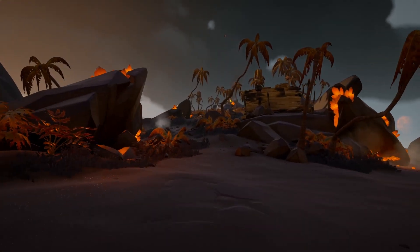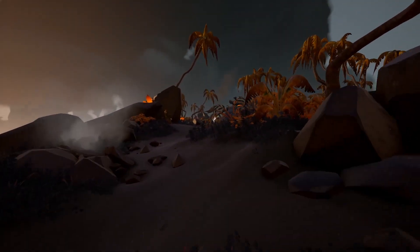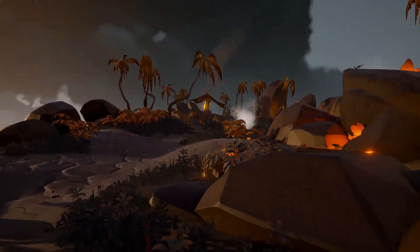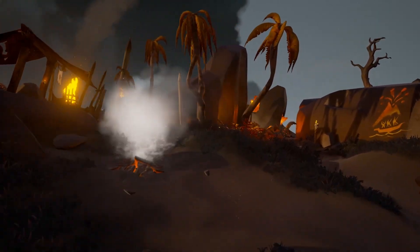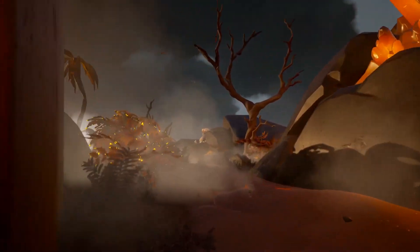By jumping onto the island, you will see a hill leading up to a chalice. This is the same chalice you have to light during the Heart of Fire Tall Tale. When you get to the top, you will see the chalice on the tip of the rock.